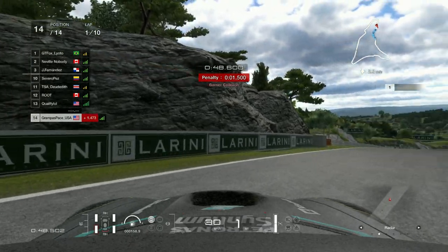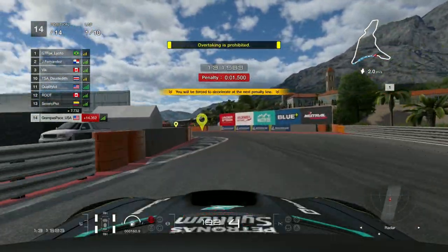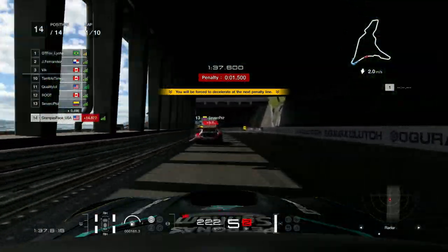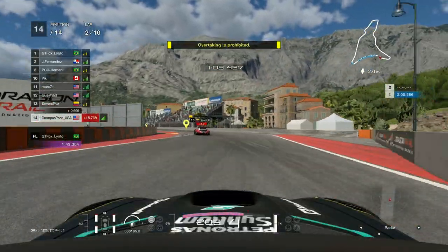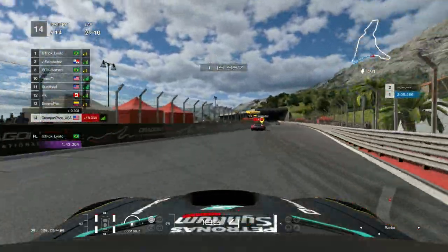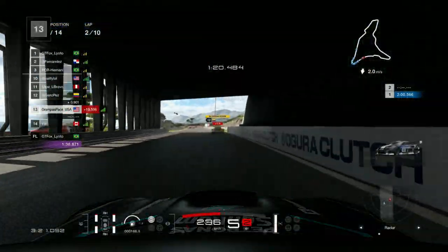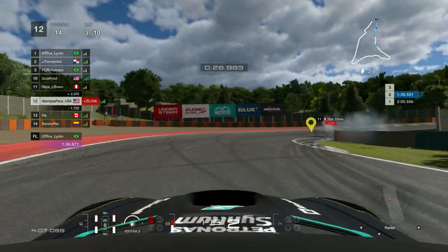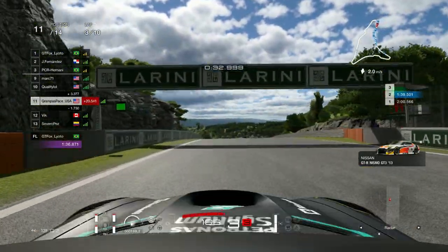Severo Pez has a three-second penalty, most likely from hitting two barriers, and I serve my one and a half second penalty. Next lap there's a yellow flag — someone got it all wrong. Vic has a six-second penalty, meaning they hit the barrier at least four times. Going into the right-hander, Bravo is really hugging the barrier and having a very nice date with it.